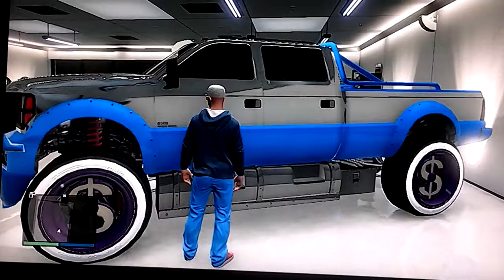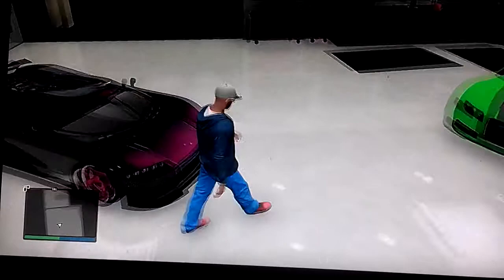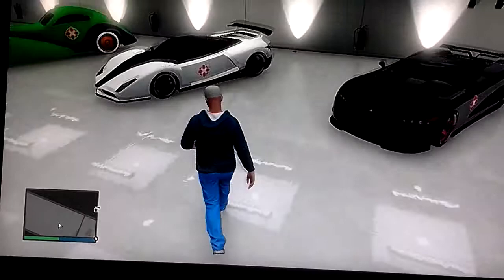Basically, this cheetah right here, that Entity XF, and that car right there are probably the best cars in the game, as well as another car that you may have just saw. The cheetah — black and white — very nice.